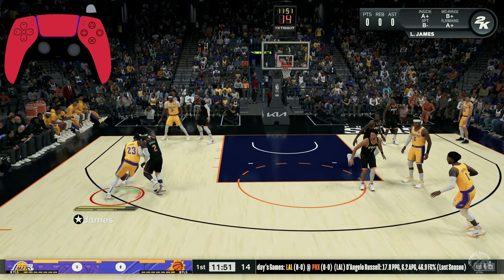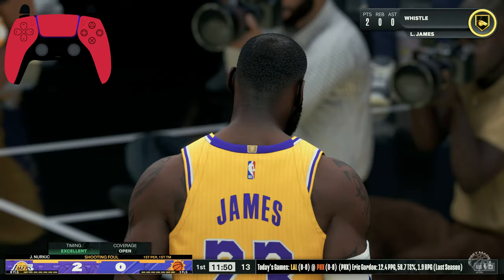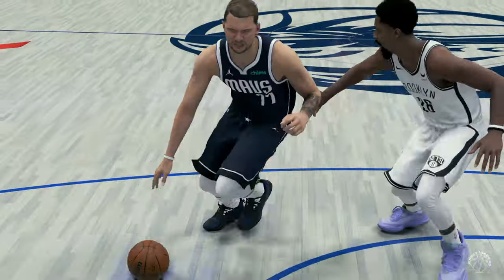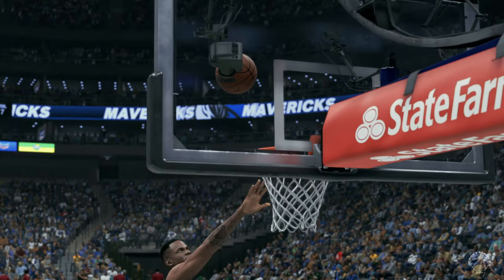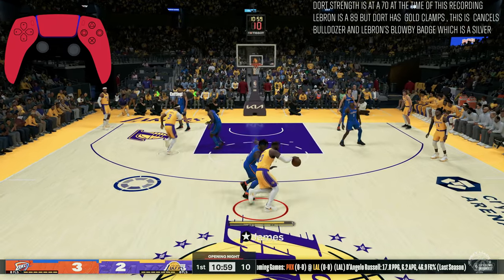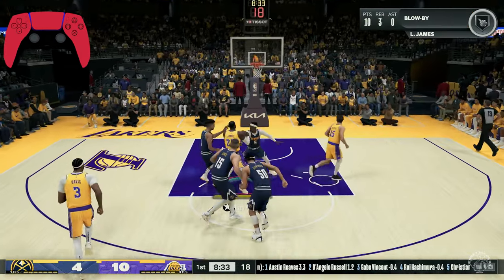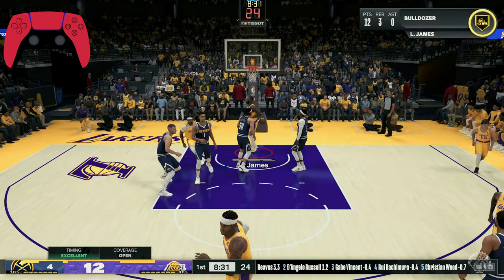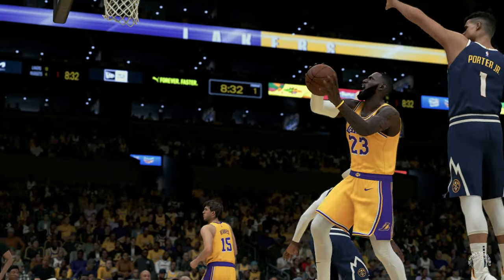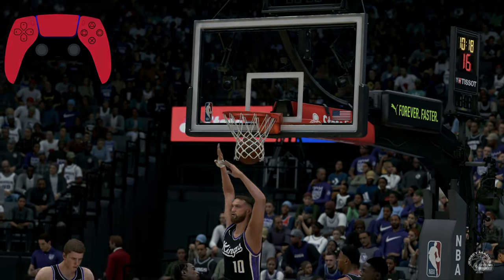Bulldozer layups are triggered by pressing the right stick towards the defender. This causes the offensive player to initiate contact and bump the defender backwards, negating their ability to block your shot. These animations won't trigger if you're being well defended or if the defender is completely in front of you. You can also trigger a Bulldozer animation by pressing the right stick away from the defender, but the key to both is being in a contact animation while the defender is on your hip.